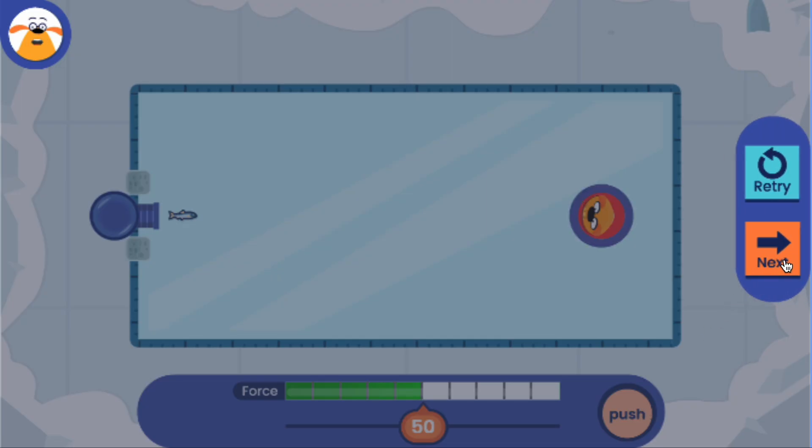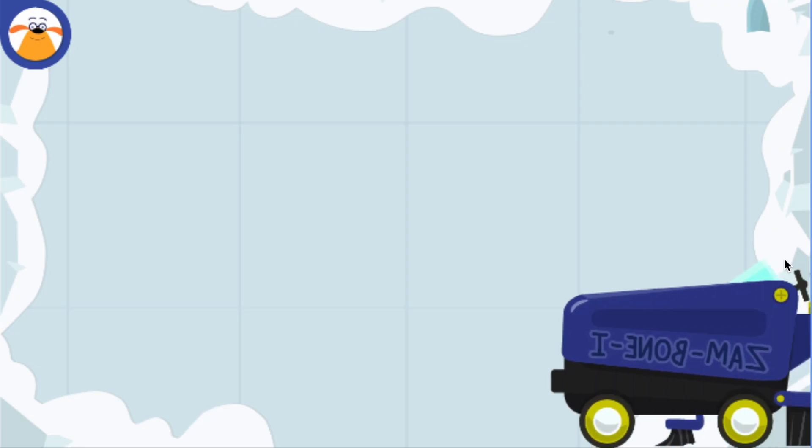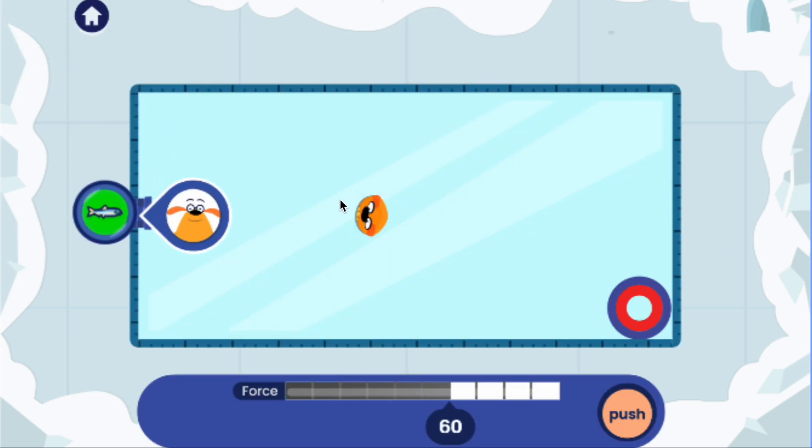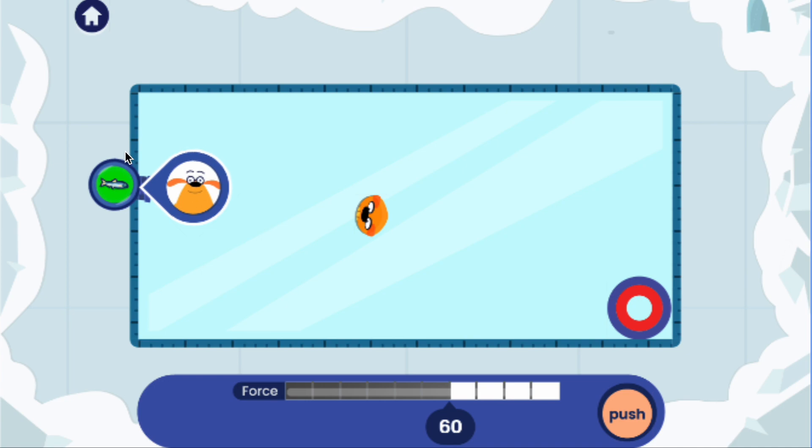You used just the right amount of force to push the plushie to the target. Sweet! The force slider is locked, so move the cannon to line it up with the plushie and the target.